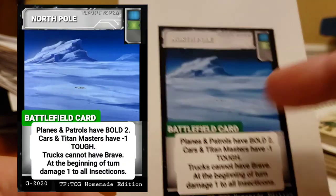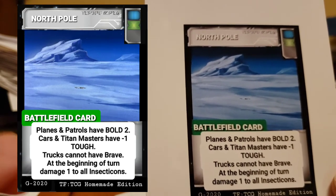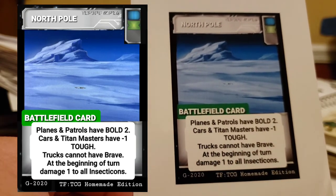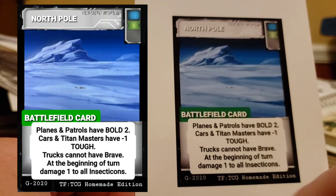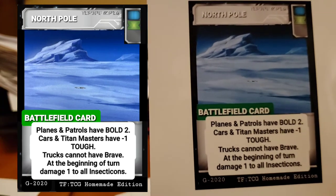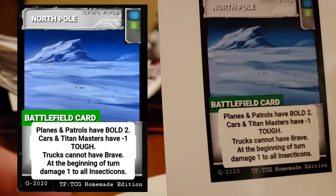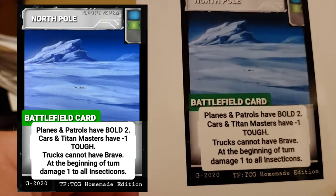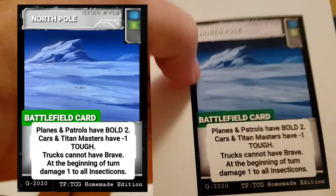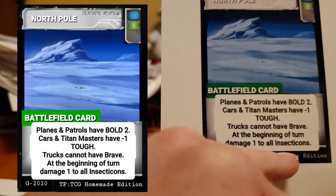North Pole — because there was that crystal the Decepticons were getting into. Planes and patrols have bold too — yes, even your spy patrols. Cars and Titan Masters have negative one to tough. Trucks cannot have brave, because what are they going to hide behind on the North Pole? At the beginning of turn, damage one to all insecticons. So if your opponent has insecticons and they don't have a card to knock this out, at the beginning of their turn they have to do one damage to their insecticon. Even if they knock this out, this would still be in play at the start of their turn, so the insecticon would still get damage of one.